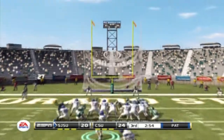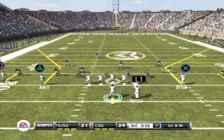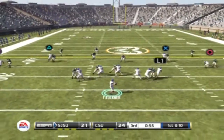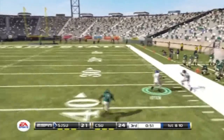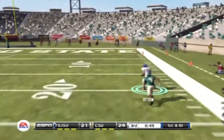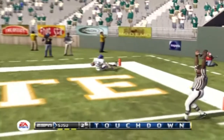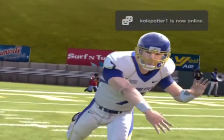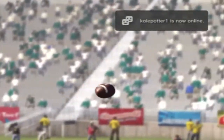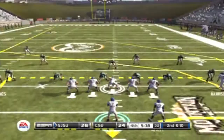Right now it's 24 to 21 and here's our next possession. Faulkner dropping back, looking, throws deep and finds Otten, our tight end, and he will score! Touchdown Spartans! So there you go — 28 to 24. Perfectly placed ball again — that was great.